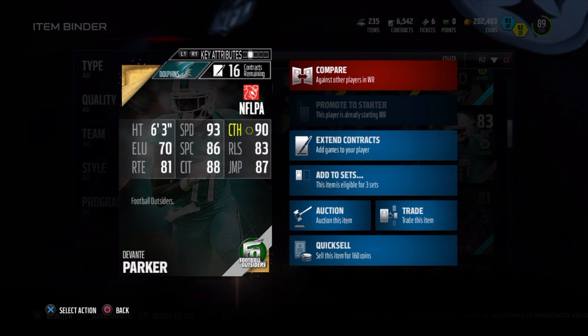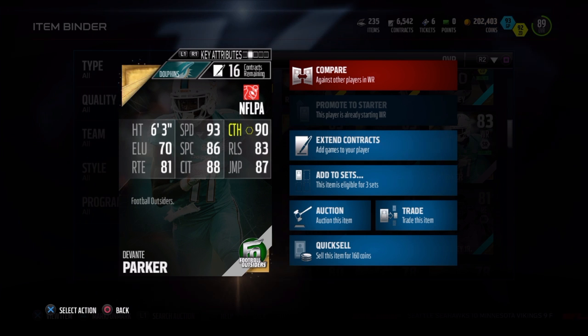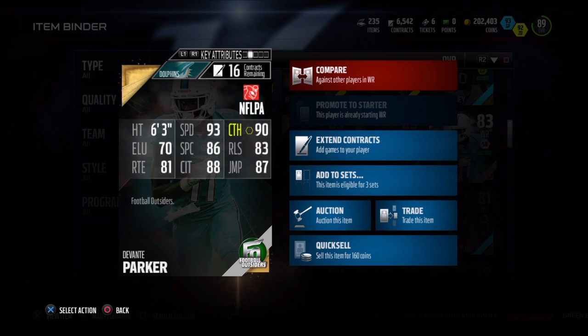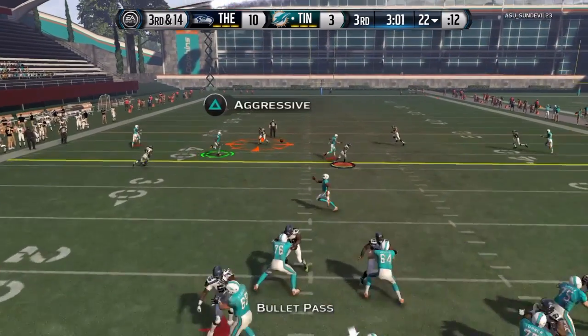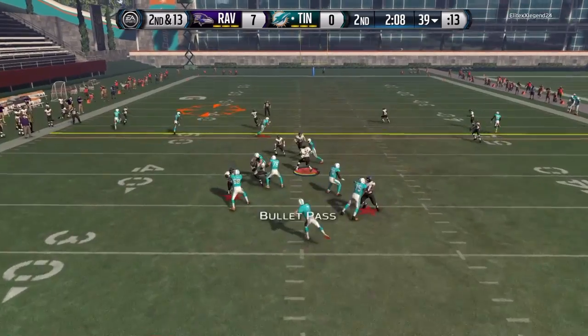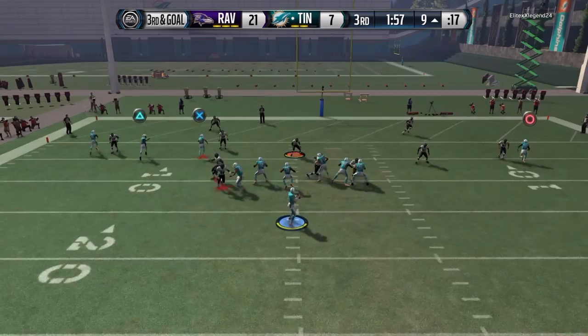That 83 release doesn't even show — he breaks off the release so well, you'll see that later on. He's only 81 route running, but with the right route you can make any receiver look good. So Davante Parker was without a doubt a very interesting card. He played well — he was definitely an interesting card to play with.